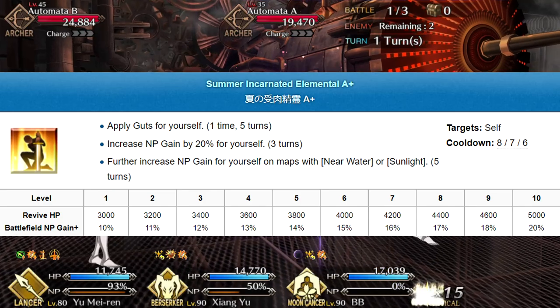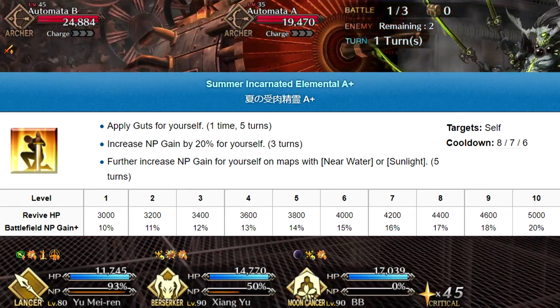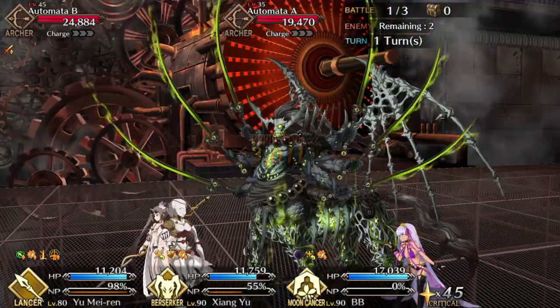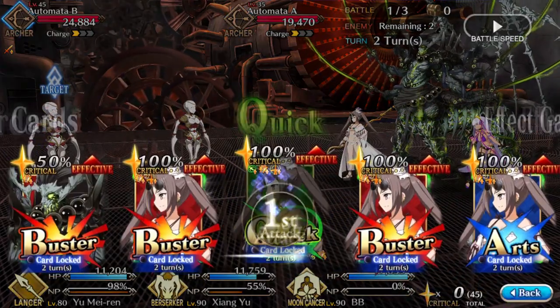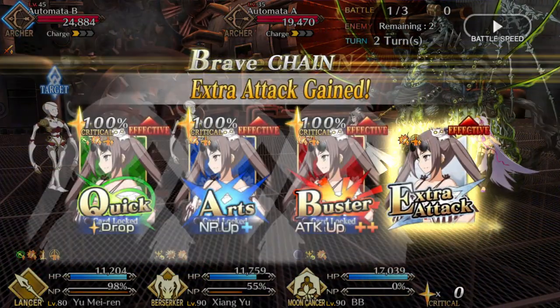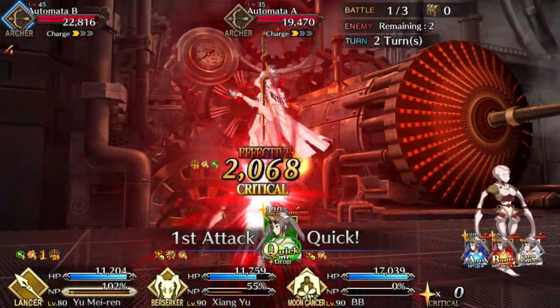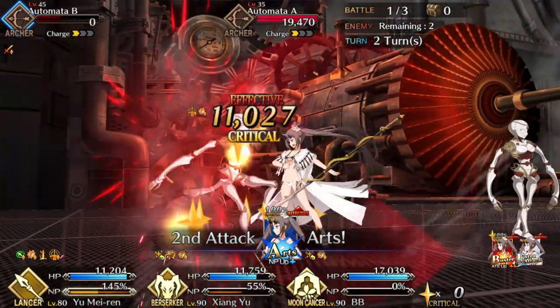First up, we have Summer Incarnated Elemental. It's a 5-turn God's on a 6-turn cooldown, meaning you can pop it pretty much with impunity — you just wait a turn and try again. It also revives her with 5k health, a very substantial amount, though as you'll see, she's gonna need it. Summer Incarnated Elemental also operates as an NP gain steroid that gives even more on Sunny and Waterside terrain. The terrain effects are situational, but the base effect will help you try and cycle her Noble Phantasm.